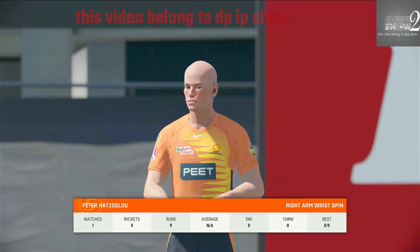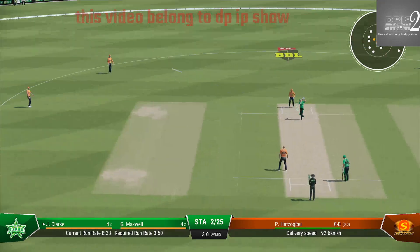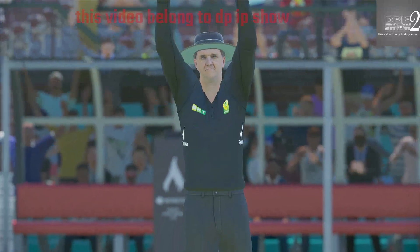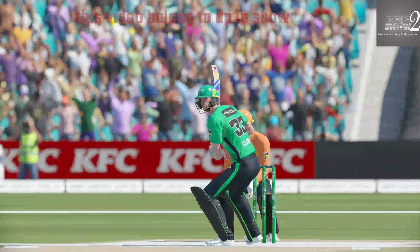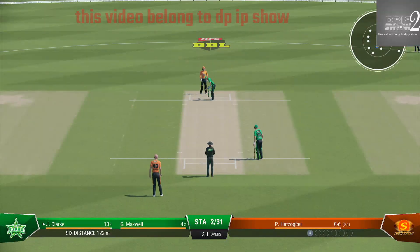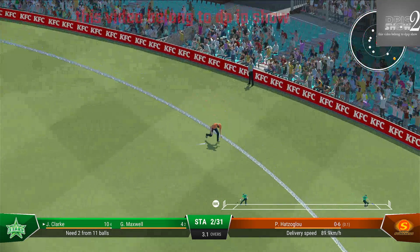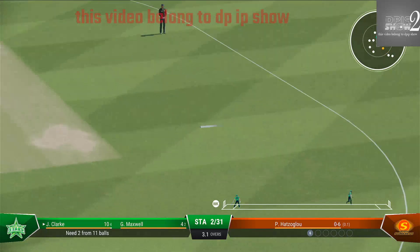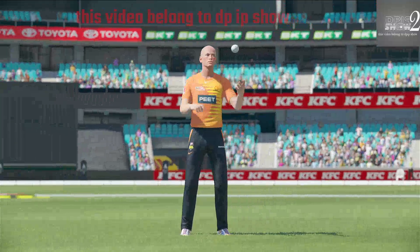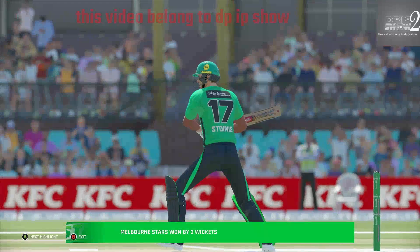A new bowler is coming into the attack. Tried for something a bit different the last ball — the captain shouldn't mind that. If they get it right they might just get the wicket. Too good — not sure anyone is going to cut that off. Good precision with the throw back from the deep, and that marks the end of the match. The Melbourne Stars have fallen short by none. They've won easily and convincingly in a completely one-sided affair.